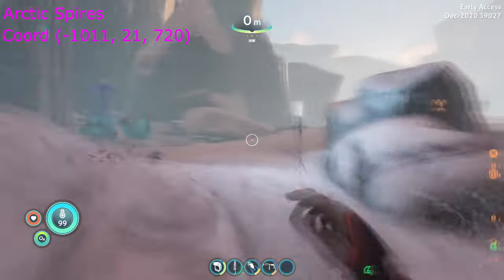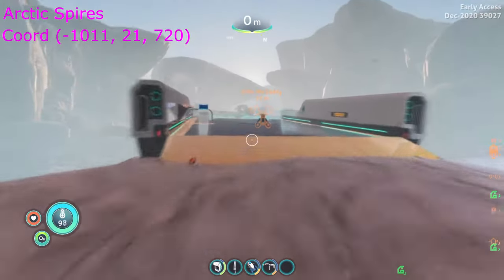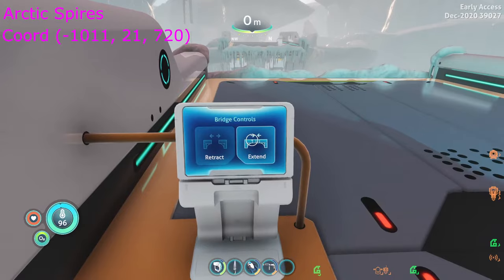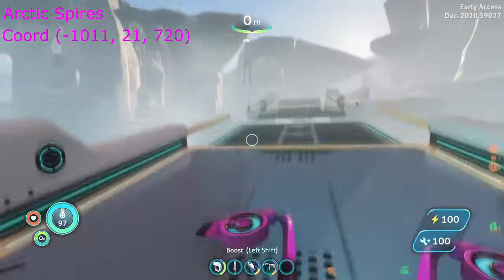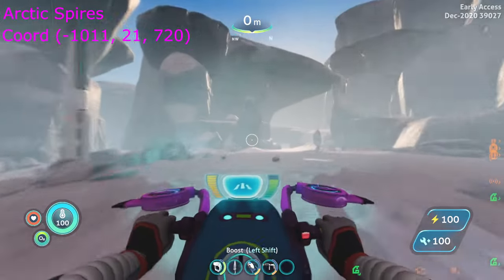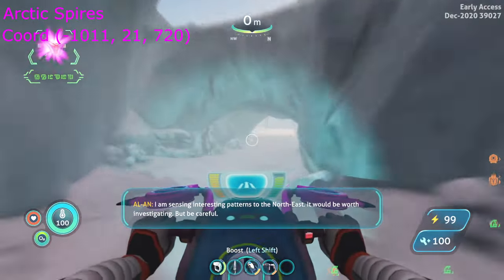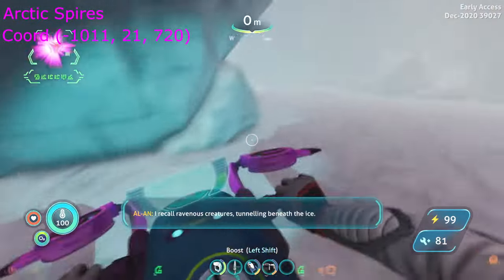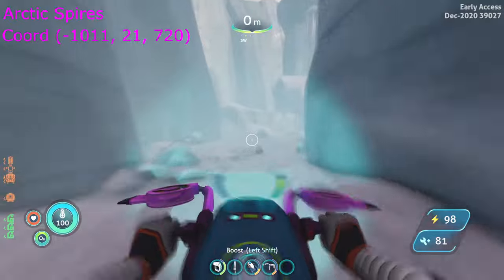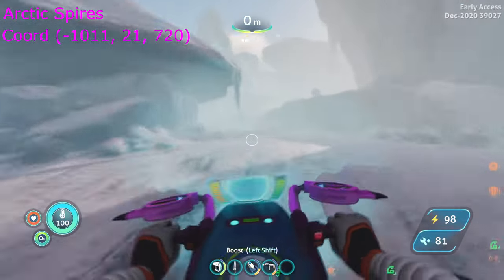We will need to craft hydraulic fluid to extend the bridge. Once you extend the bridge, the hover bike is necessary due to ice worms. Once across the bridge, take the right path and go under the overpass. Continue northwest past the two mushroom-shaped rocks.